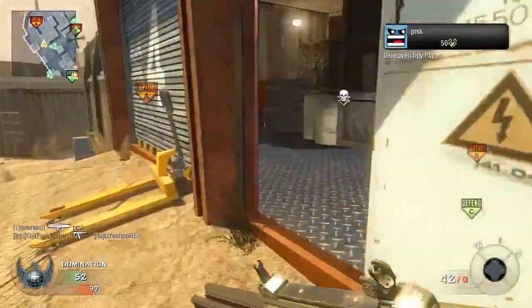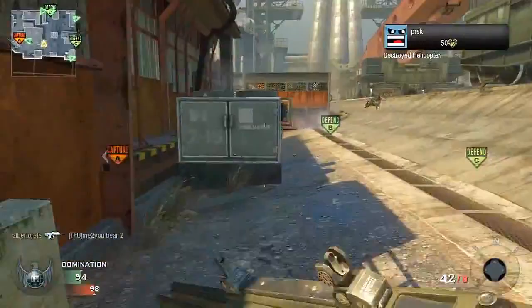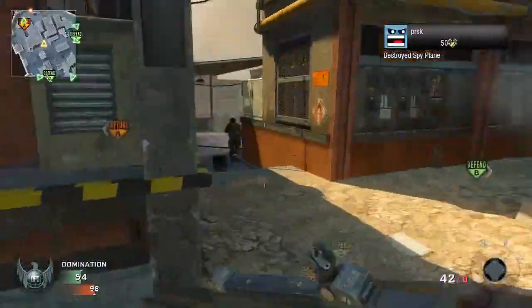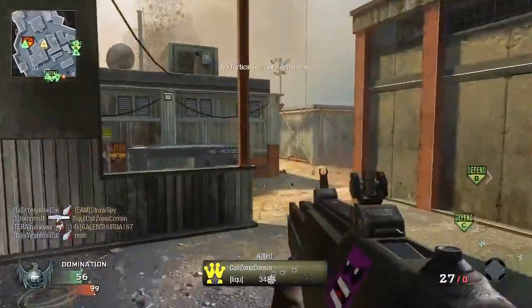Next we have the Sig 556, which by default is a three-round burst assault rifle. It reminds me very much of the M16 as it's been in Black Ops and Modern Warfare 2. It's a pretty standard assault rifle and there isn't too much to say about it.